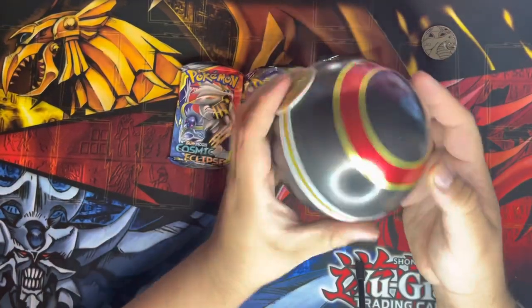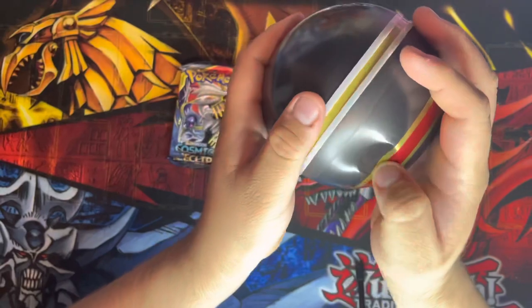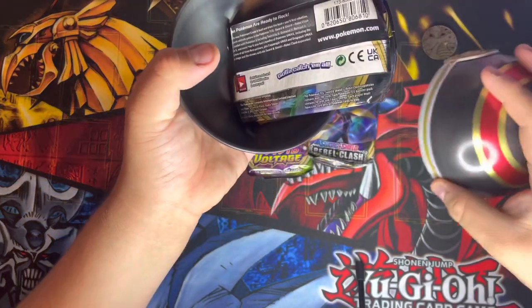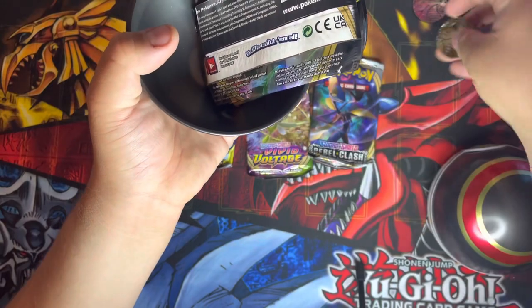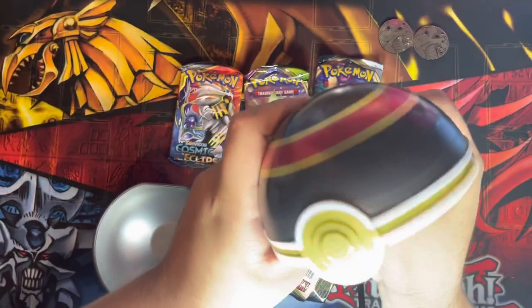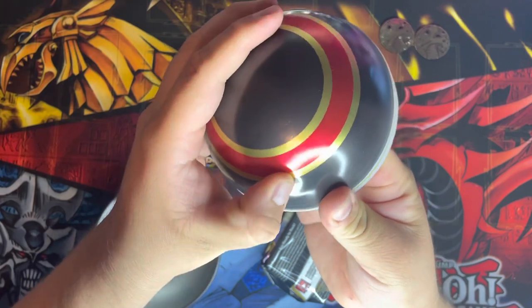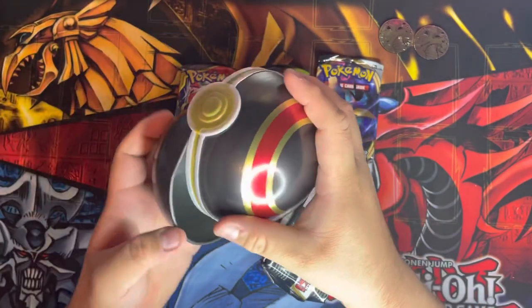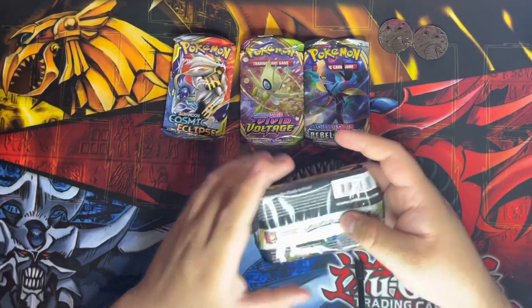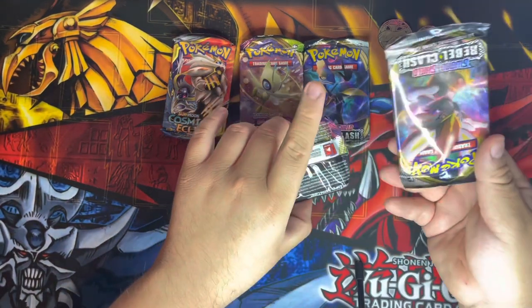The quality of this Pokéball tin looks and feels different from the other ones I've opened before. Let's see what packs we get out of this one and see if we can fix the dent too. The packs are even easier to open. It also comes with another Dragonite coin — so that's two Dragonite coins total. Both of these are definitely going into my opened tin collection, since I do have a sealed tin collection going on as well. I'll keep the Eevee Treasure Chest sealed.